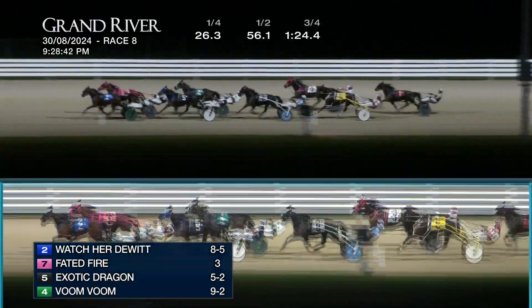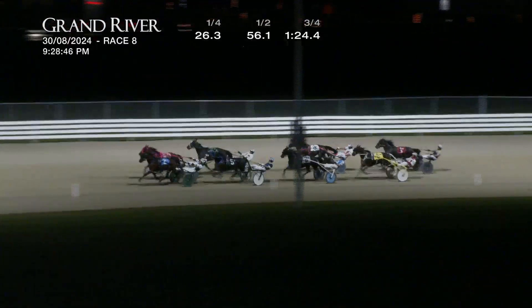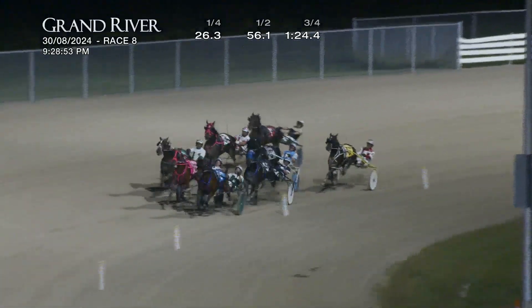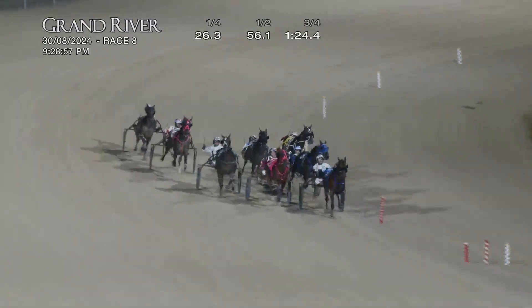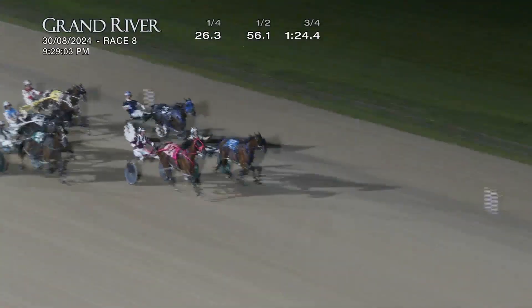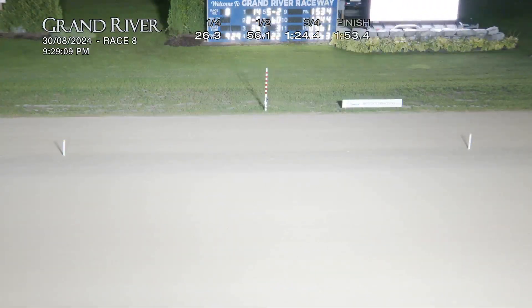Watcher To Wit at eight to five on the board still has the lead. Faded Fire is chipping away and Exotic Dragon is revving up as they race to the top of the stretch. Voom Voom is in the hunt, rolling out three wide and closing ground. From Watcher To Wit, Faded Fire, Exotic Dragon is patiently waiting for the passing lane. Exotic Dragon looks to blast up the inside — Watcher To Wit, Exotic Dragon, Faded Fire.